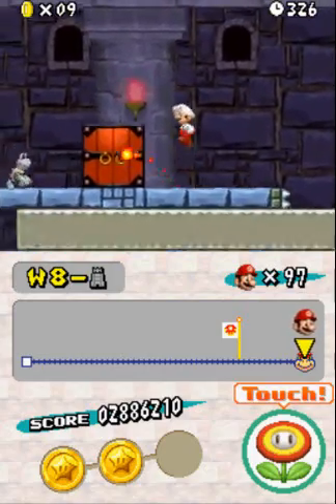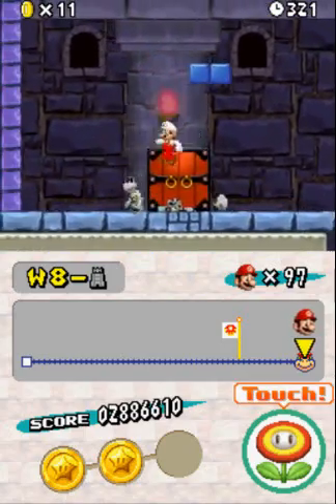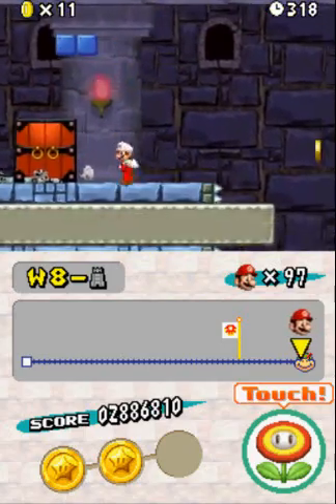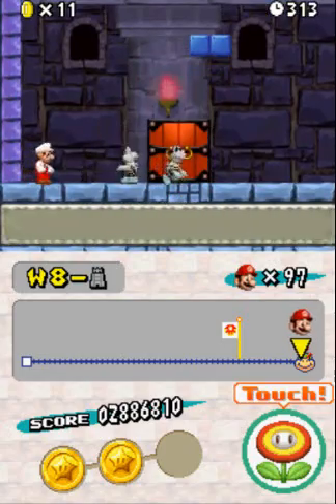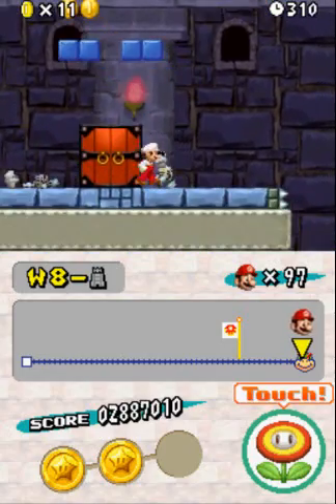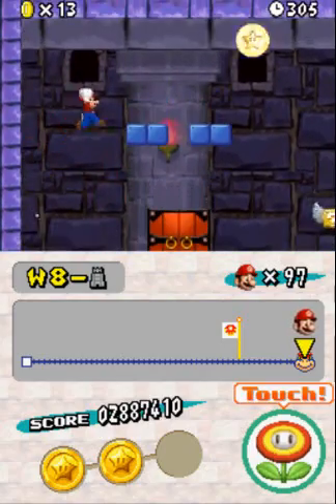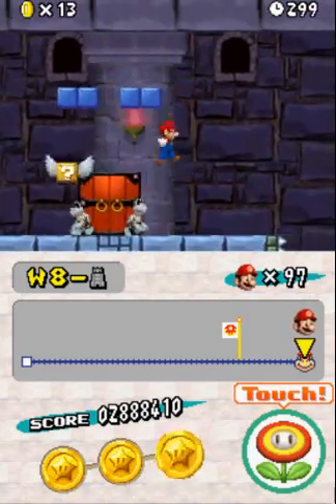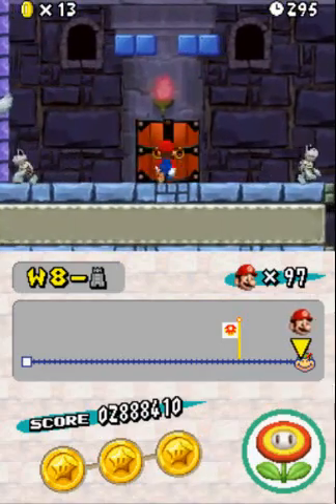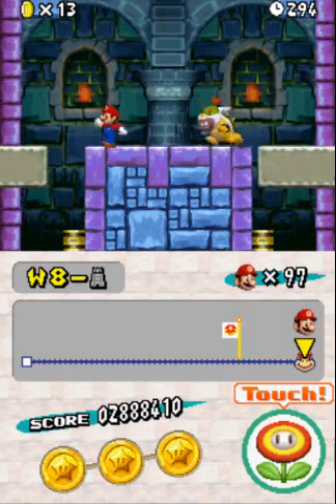I think there's supposed to be a hidden block somewhere — yes, there is. How in the hell am I supposed to get up there though? Actually wait, I can do that. That is a jump I can make, so I'm going to try to make it. Don't know if that's a power-up but I really don't care. Bowser Jr., I'm in your home world — what are you going to do about it?